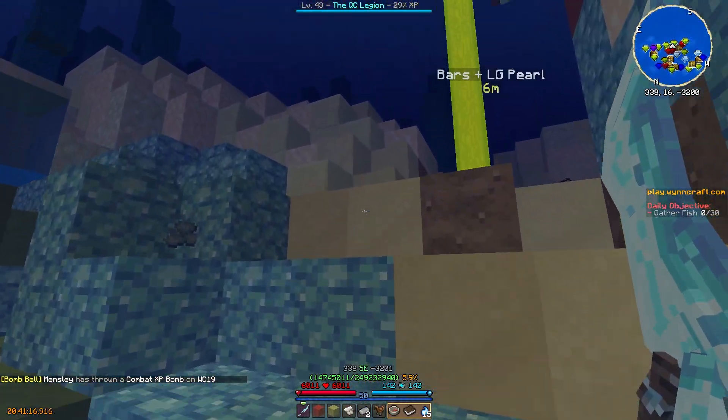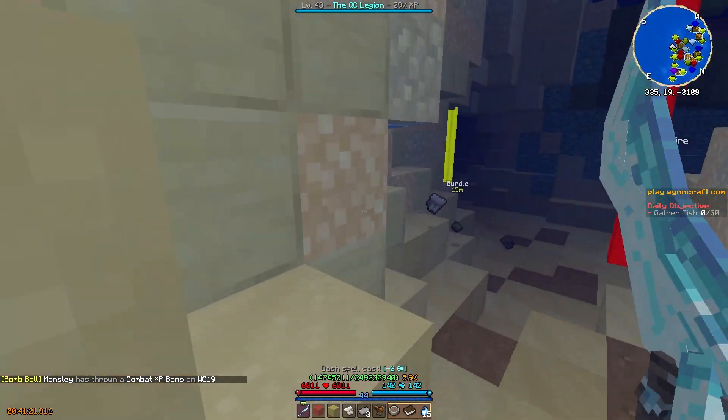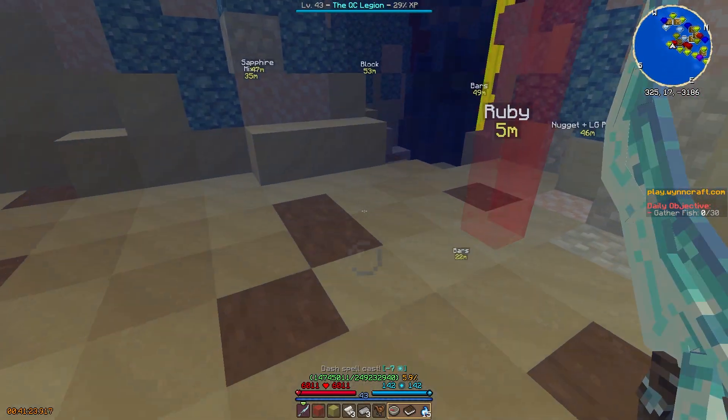Seavell Reef is located to the east of an island in the center of the ocean called Selchar — one of those, I think. Go ahead and debate the pronunciation in the comments below.